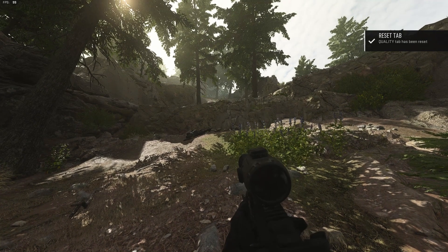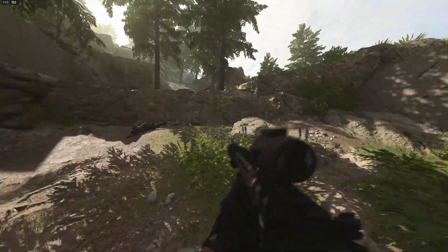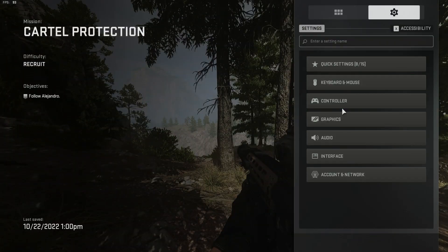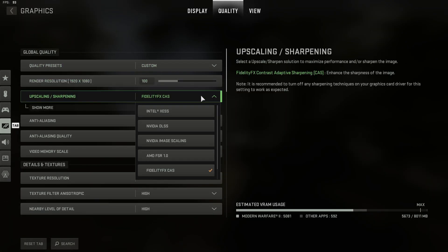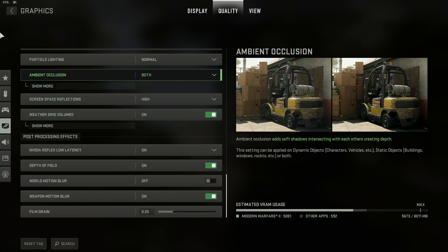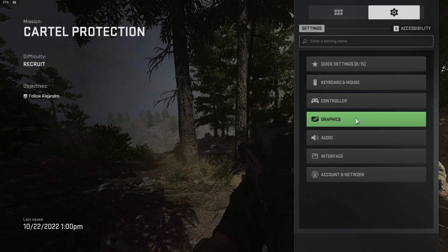So I'm getting about 90 to 100 FPS right now. It looks alright — it's not bad. This is with all my settings on FidelityCAS and all my settings on High, and I'm getting around 90 frames.